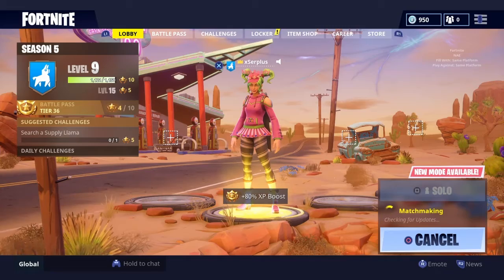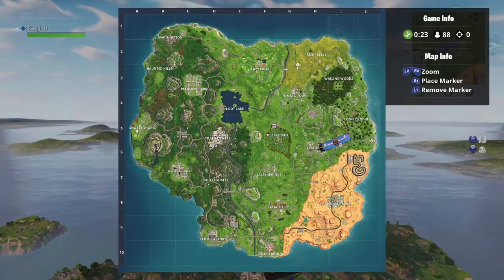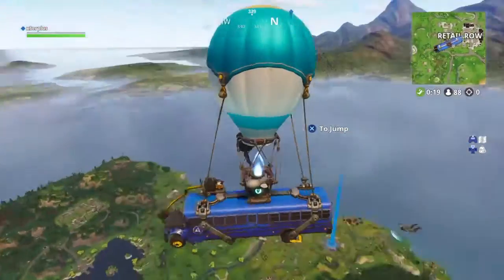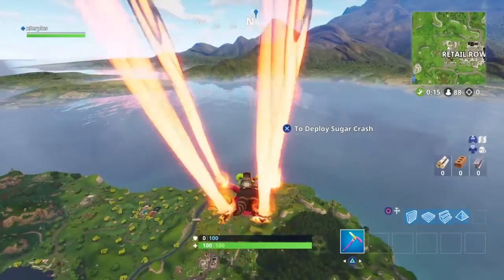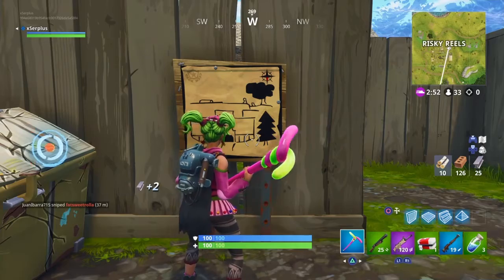Jump into a game and wait for it to load. What you're going to want to do is go to Risky Reels — it's on the top right. Follow your marker or if you already know where it is, just land there and try not to die.